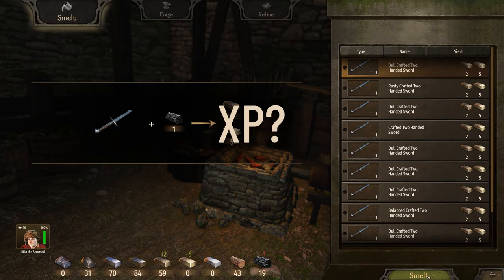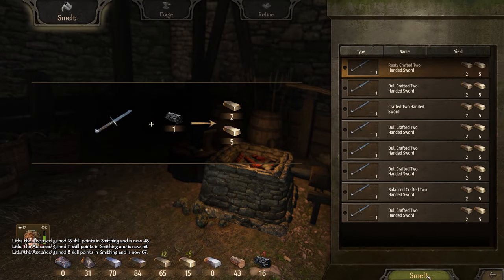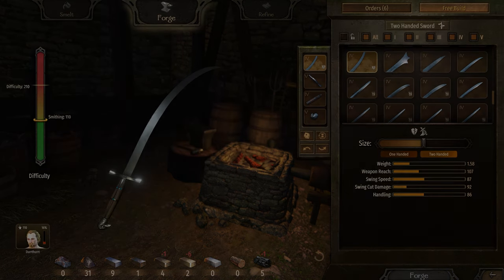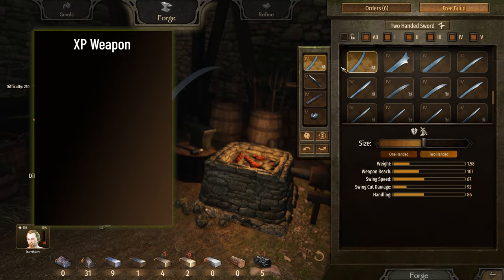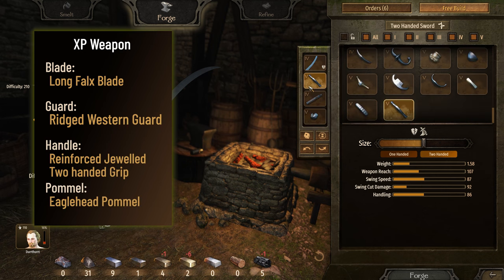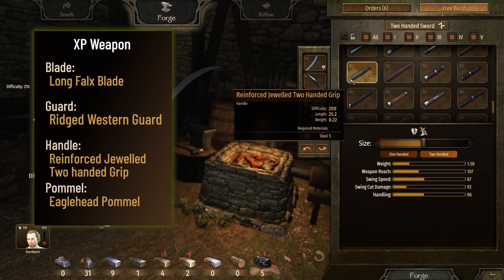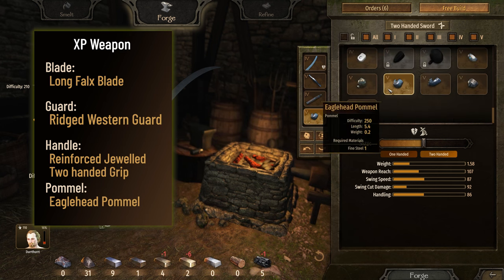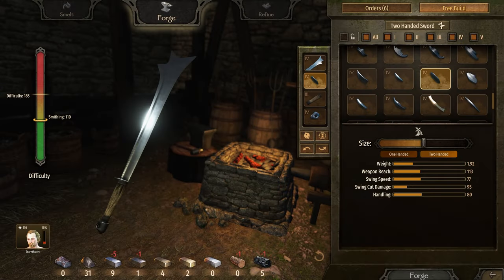If you're leveling companions with smithing, then you will want to use the most valuable weapon you can create, which is a two-handed sword using these parts. Leave the parts at the default sizes — if you maximize them, it decreases the value. Since you're smelting them for XP, it's not a big difference if you forget. You can use any valuable weapon to level companions, but this will give you the highest XP gain per weapon.